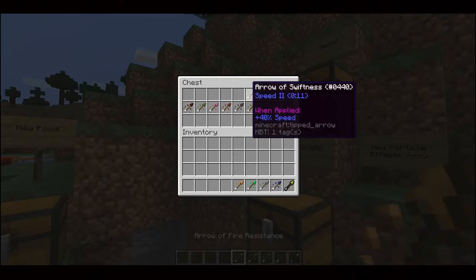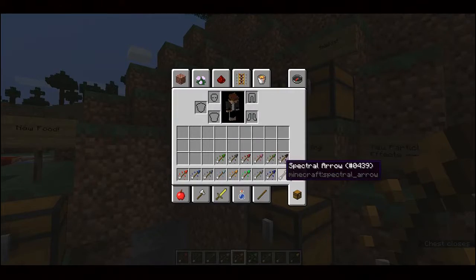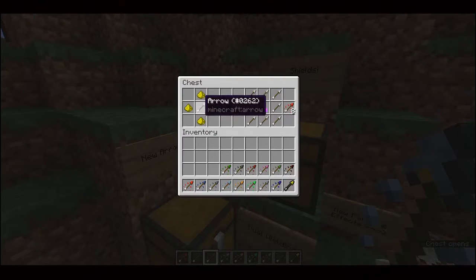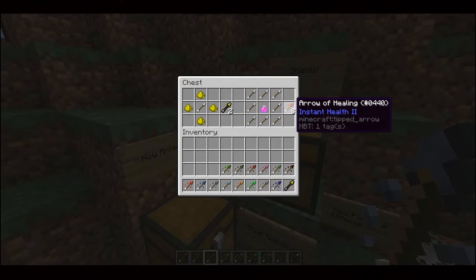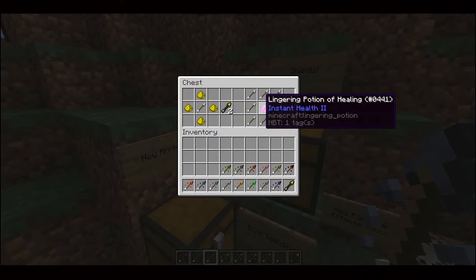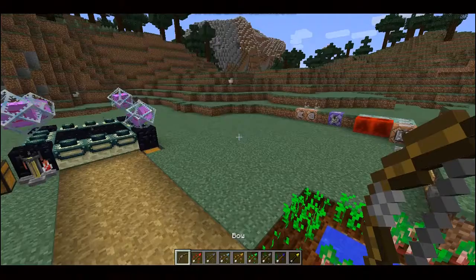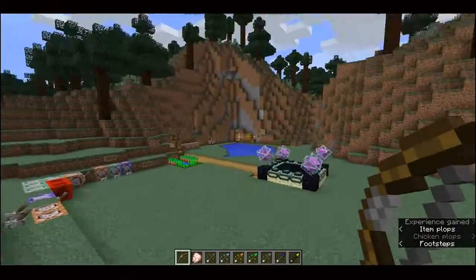There are a whole bunch of new arrow types — one for every potion type. How they work is you shoot them, and when they hit a mob, they give that mob that effect. You can craft spectral arrows by putting an arrow in the middle and four glowstone dust surrounding it, giving you two spectral arrows. You can get eight arrows of whichever potion effect you want by surrounding a new lingering potion with arrows.